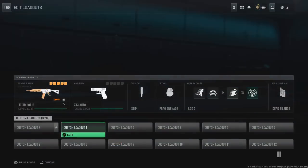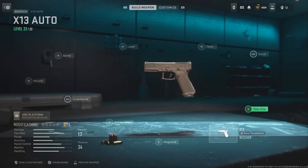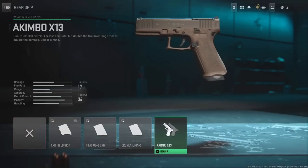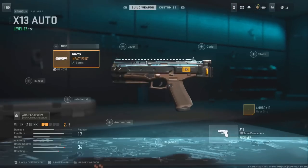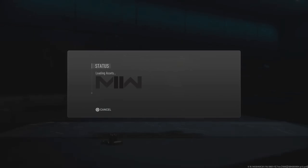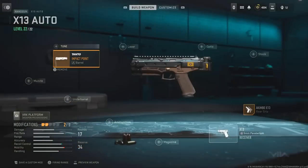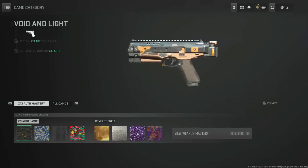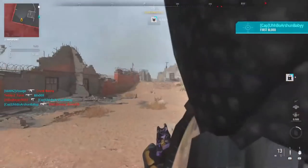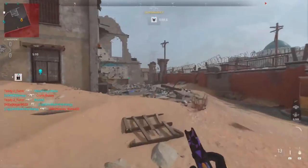This is the new after-patch method. Put the X13 Auto in the secondary class and equip the Akimbo pistol. Now head over to the barrel, go over to the Impact Point barrel — this only works if you have a skin for that barrel, which most of you likely will since a lot of those barrels carry over to other guns. Select the skin version of the Impact barrel and put it on. With those two attachments together, if you go in game you can see on screen that they are invisible — and that's how you know you did the glitch right.